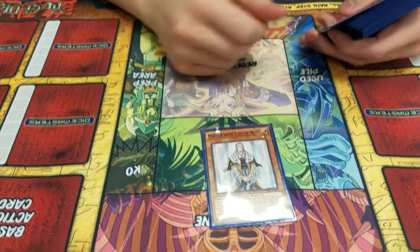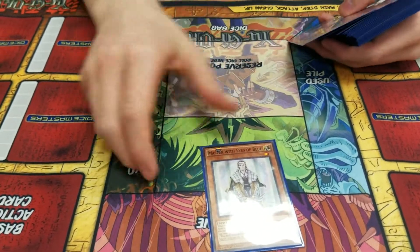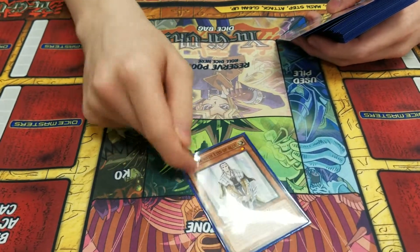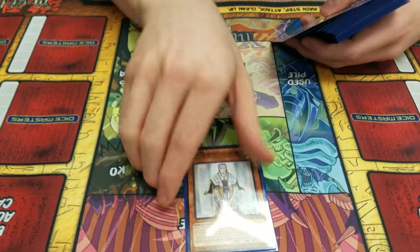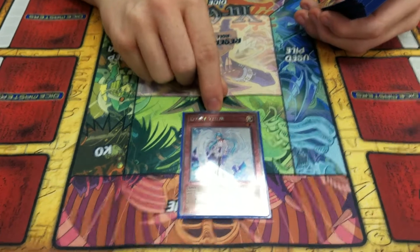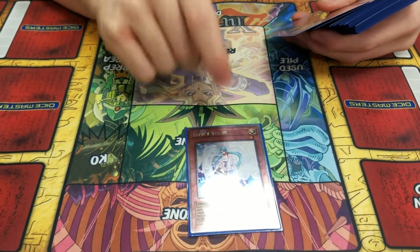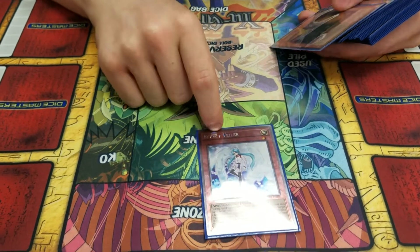One of him — he grabs one from the Grave, one Level 1. The father of the Maiden? Yeah. Originally this was at two. I had it in the side, but I never sided into the second. I really like it at one.